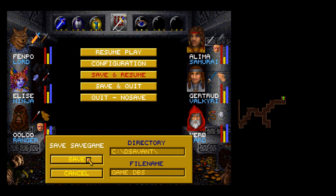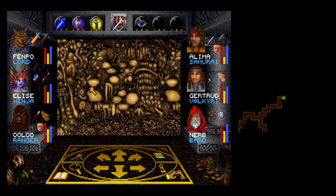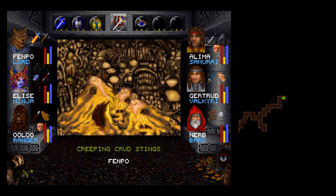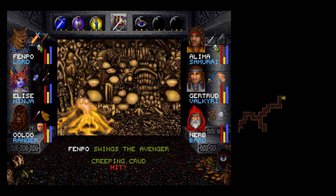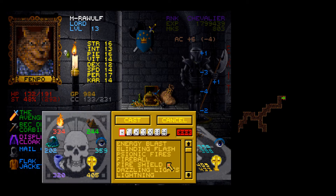It reminds me of one of the Fallout games where I took the back way into somewhere and the residents were understandably upset — they tried to kill me, so I had to kill all of them. Came to find out if I'd gone in the front door I could have had a conversation and gotten quests. Maybe I should have taken this a little more seriously — thought these would be lower level, but they seem kind of nasty.